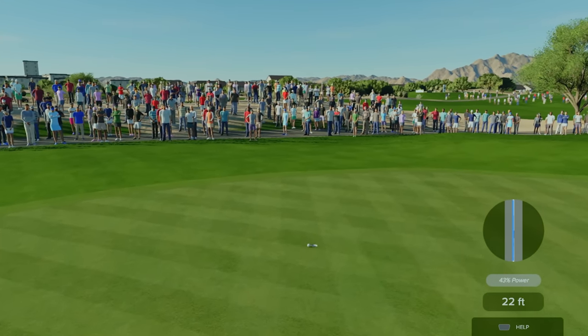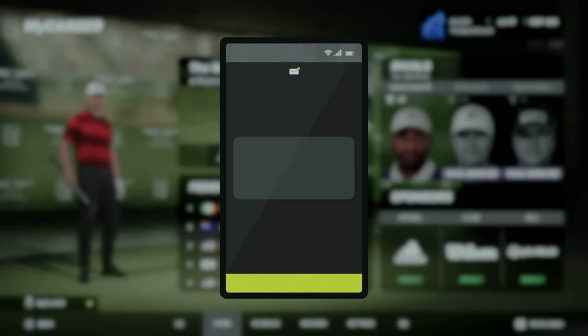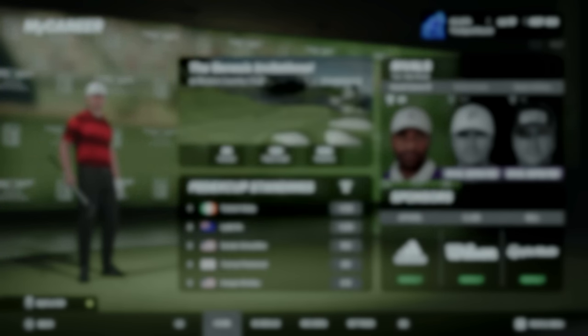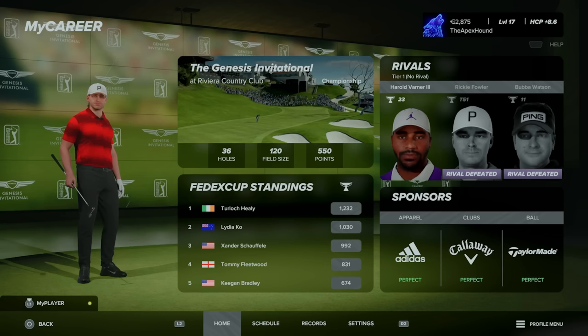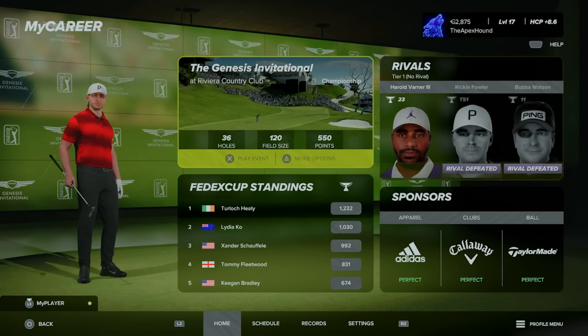Sponsorships seem a little bit messy — I'm getting offered like five sponsorships for the same thing at the same time and it's all a bit overwhelming. The general principle is simple: play well and your sponsors are happy, play badly and they're not. It's a pretty simple but effective method, and you do unlock cool stuff through sponsorships which I can appreciate.